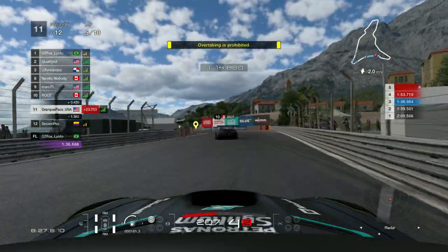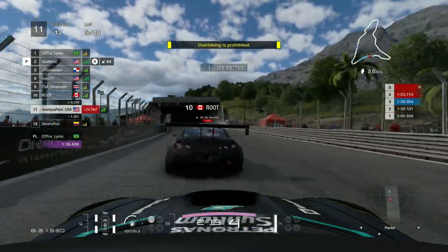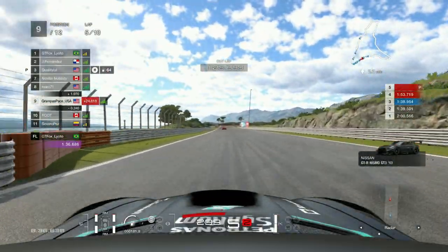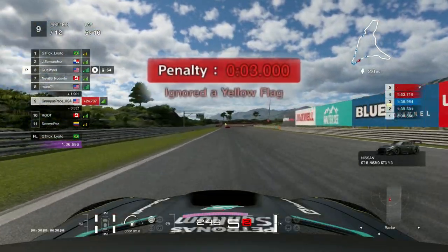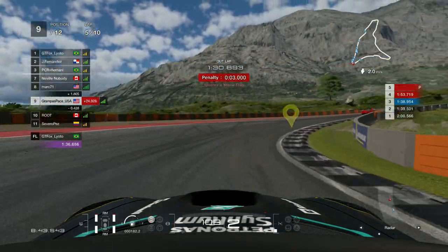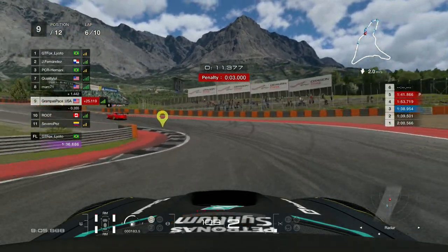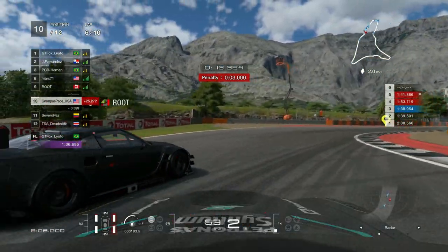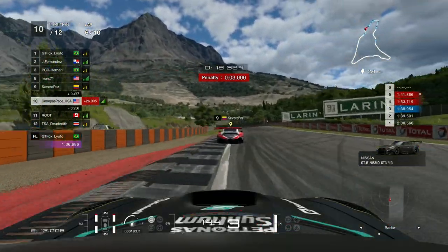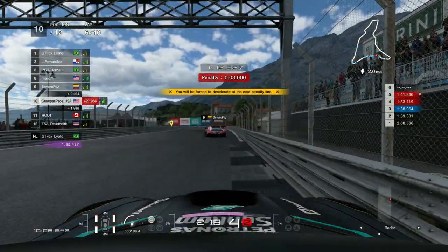Going into the death chicane, TSA is going in reverse on the straight. I go to say thank you to Root for sticking to the left. But there was a yellow flag and I did overtake Root under it, so the game gave me a three-second penalty. Root actually braked too late from behind but was waiting for me to pass them — great sportsmanship between Root and myself. Clean racing; I really enjoyed racing with Root.